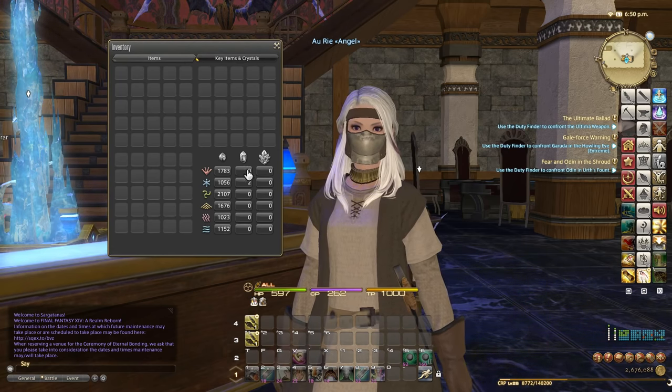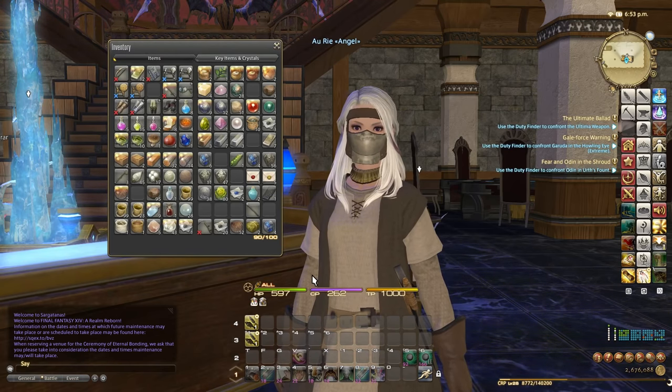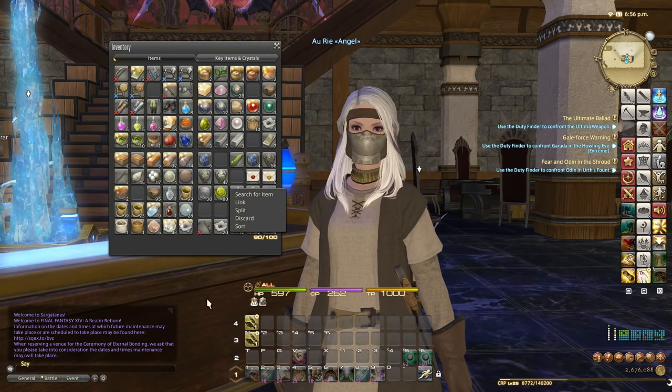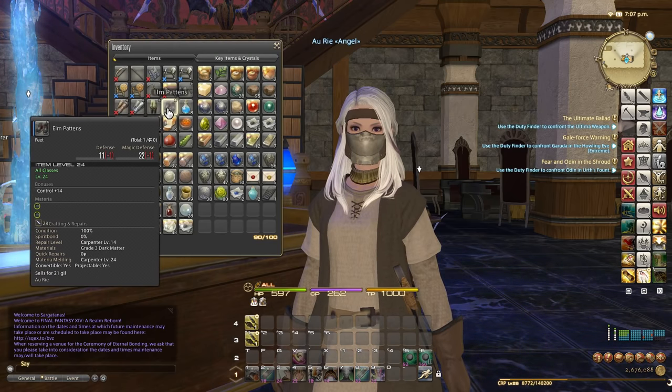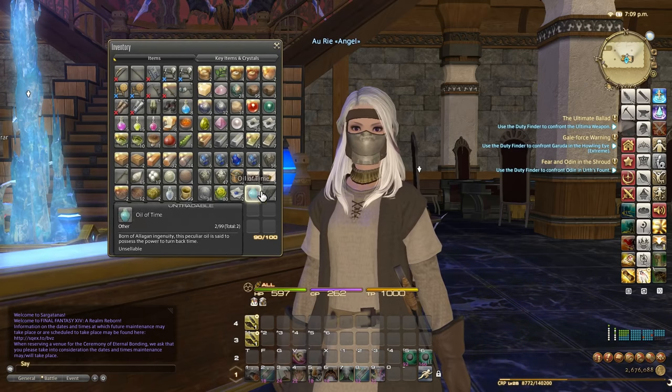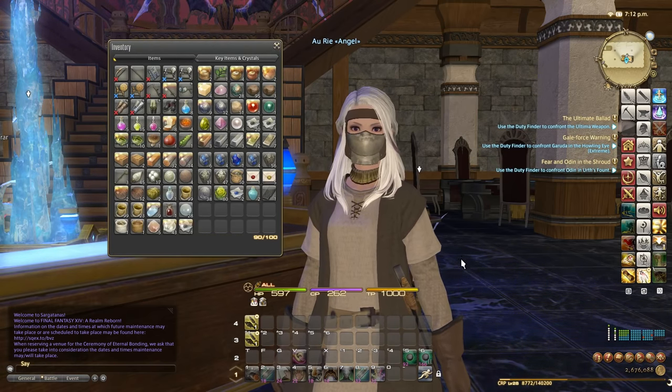The next step after expanding your bags is to sort everything out — and you don't need to do it manually. This feature was added a couple of patches ago. Right-click any item in the bag and select Sort. The sort option organizes bags in a fixed order: tools first, then gear, then pots and food, then crafting materials, and then quest rewards. So clicking Sort, we can now see tools, then armor, potions, crafting materials, and miscellaneous quest items.